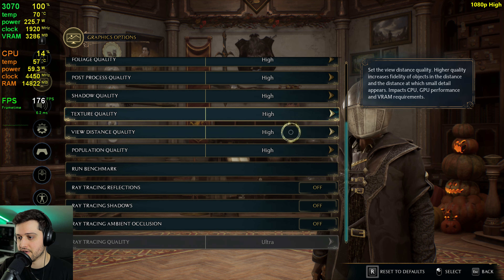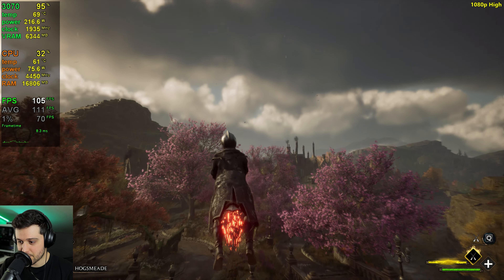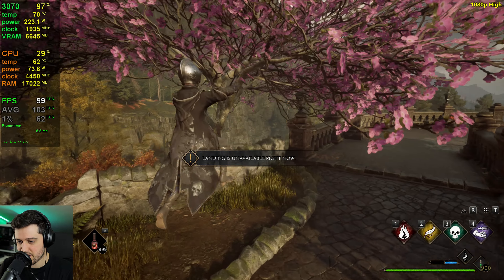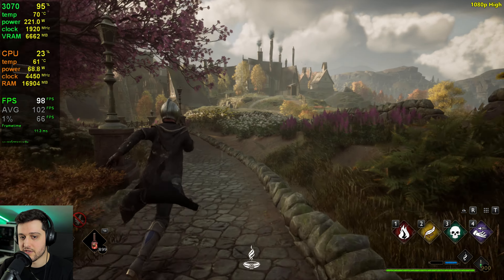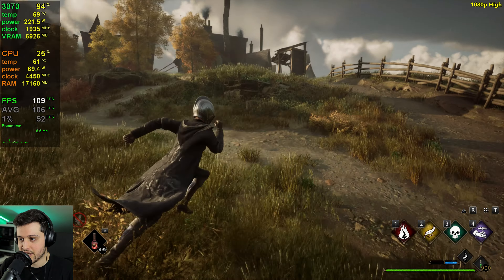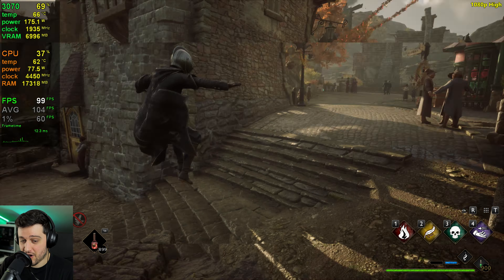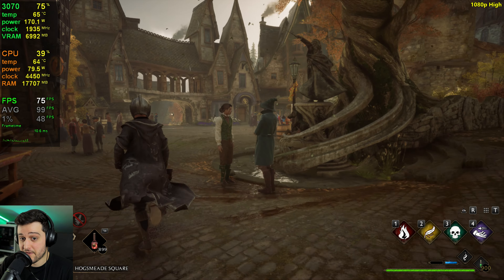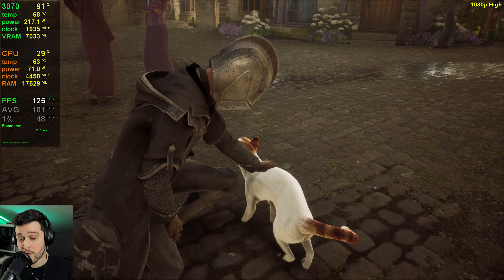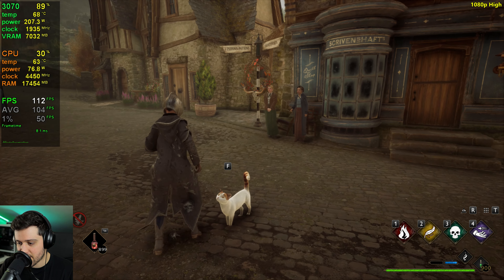We're starting near Hogsmeade on native resolution, high settings. This game is really CPU intensive in this area in particular, as well as Hogwarts, so we might see a CPU bottleneck here with the Ryzen 7 5800X 3D, which is a really good CPU. If you have a slower CPU — like a Ryzen 5 3600 — you will see a major bottleneck, even dropping into the 50s. Even the 5800X 3D drops into the 70s, so I'm gonna avoid these areas for the most part since they're more CPU bound.